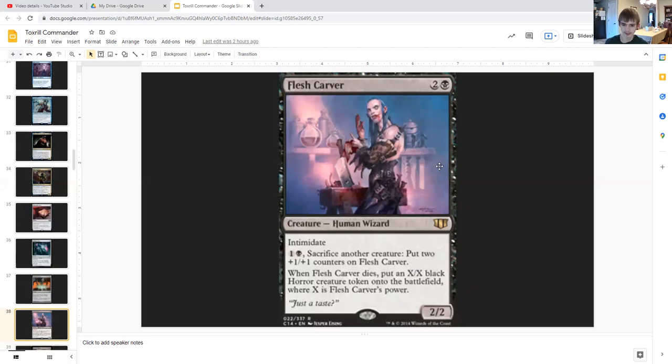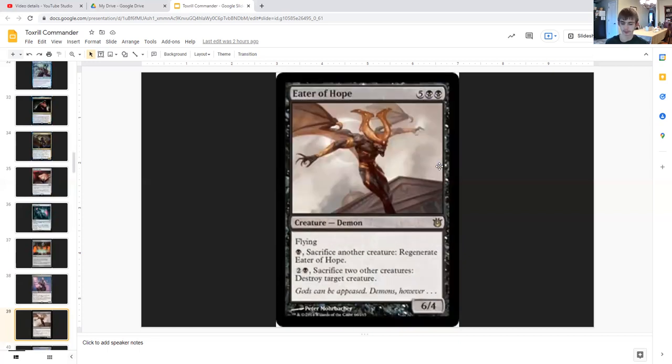Flesh Carver is a 2/2 human wizard with intimidate — it can't be blocked except by creatures sharing a color with it or artifact creatures — for two generic and a black. For one generic and black you can sacrifice another creature to put two +1/+1 counters on Flesh Carver, and when it dies you put an X/X black Horde creature token onto the battlefield where X equals Flesh Carver's power.